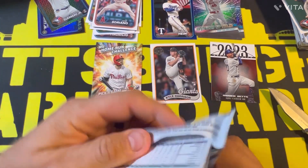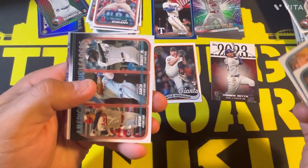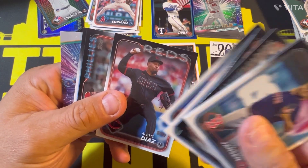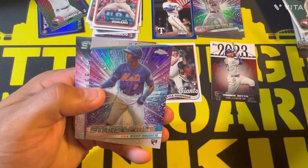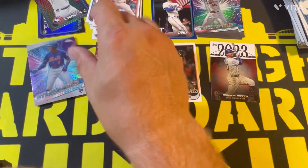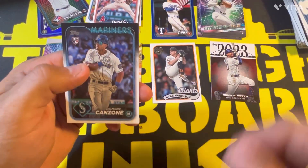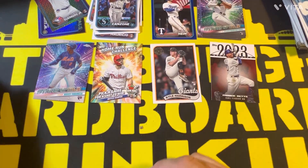That's the worst blaster I've ever seen. Kenley Jansen, Edwin Diaz, team card, Alex Verdugo, Brandon Nimmo, Alexis Diaz, Kyle Schwarber, Beau Brieske future star. We have a Stars of the MLB Chrome of Ronnie Mauricio — I don't think that's how you pronounce his name — a Tyler Soderstrom, Stars of the MLB, and Dominic Canzone rookie card.